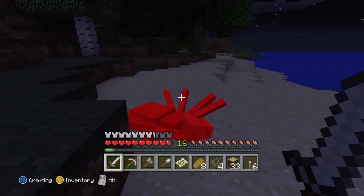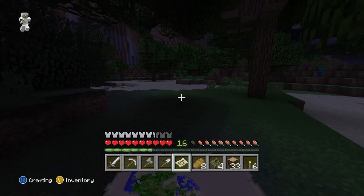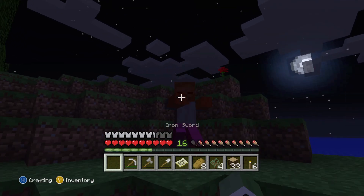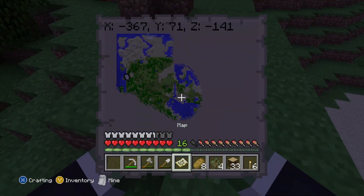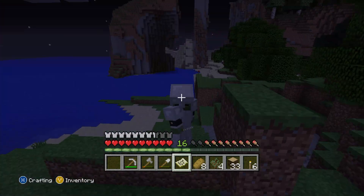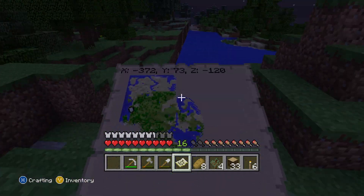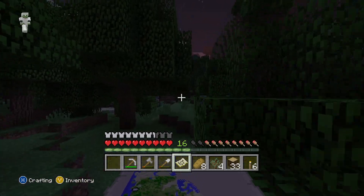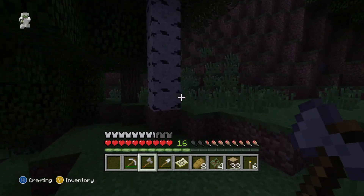I'm just gonna explore all the way down a tiny bit farther, and then I'm gonna turn to the left and go back home. This is a cool area — there's all this grass which will give me seeds. My sword broke, so I definitely need to start heading back home soon. There's a snowy taiga right there, and right here there's all this new terrain since there's a chunk border. I'll start heading back right now. And just like that, as I say I'm heading back, the sky starts lighting up.